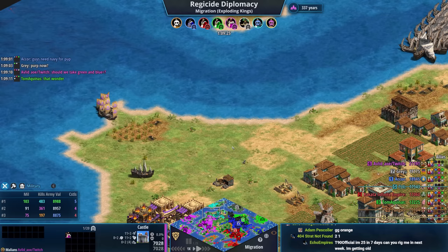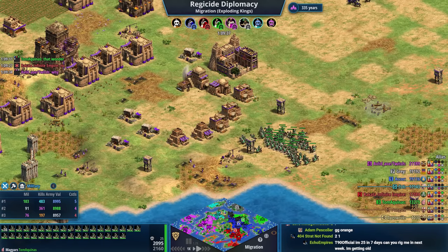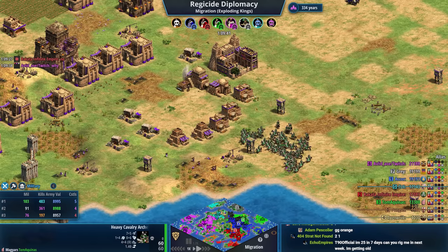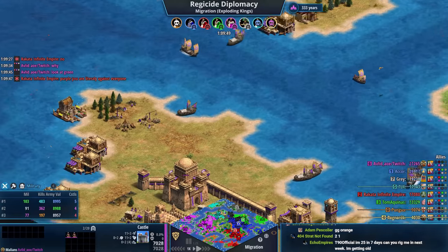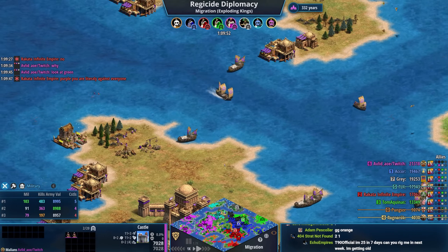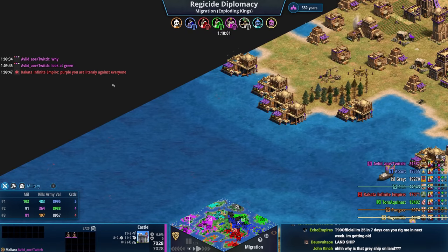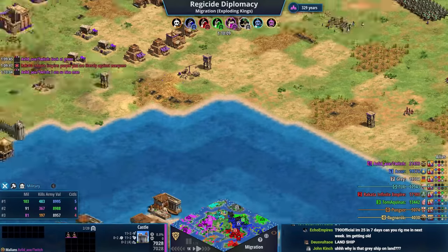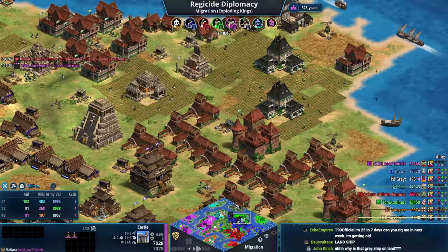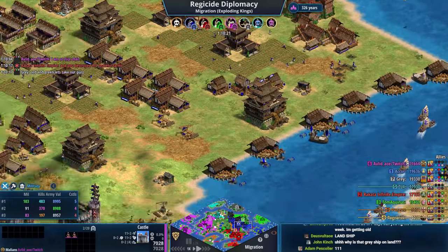Purple says to gray 'should we take green and blue?' Red replies 'no.' Purple then says 'why?' Red explains: 'because you have a wonder.' Red is so emotional — 'purple you were literally against everyone.' Someone asks why gray's ship is on land; the answer is that the most recent patch broke things — patrols can glitch and slide through everything. Yesterday I had crossbows go through my opponent's walls; I deleted them because I felt bad.